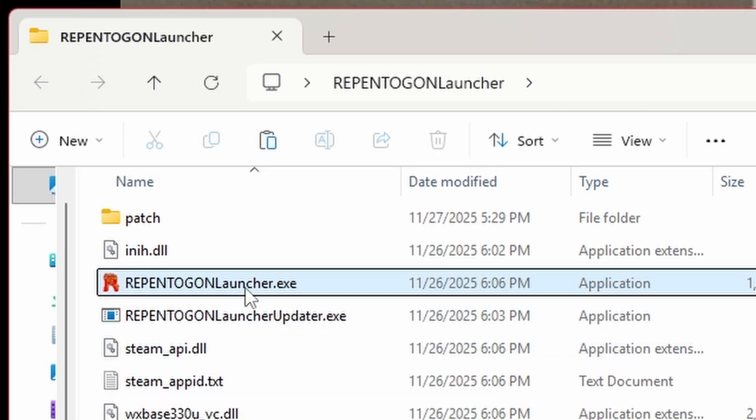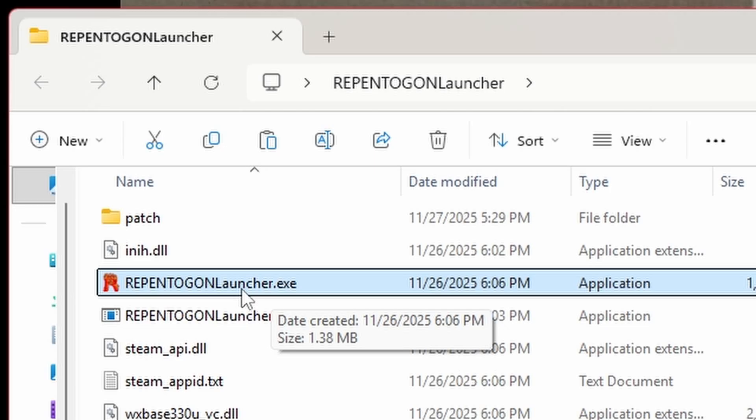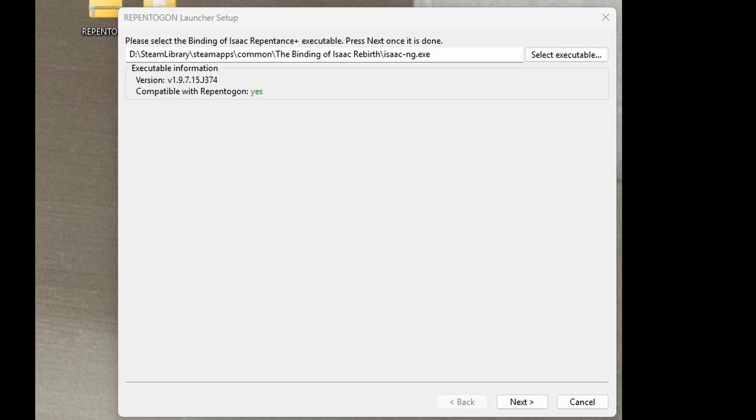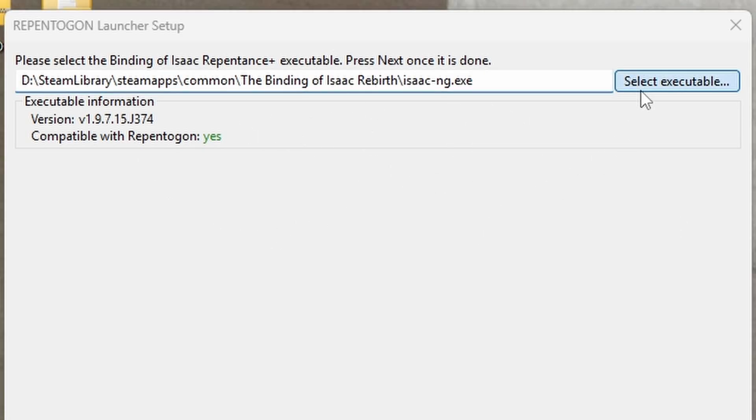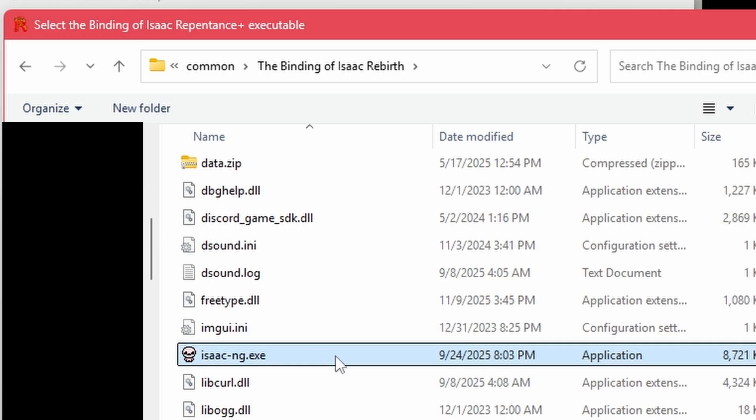Next, we need to actually run the launcher. Run RepentagonLauncher.exe or use the Repentagon shortcut that was created if you installed it automatically. When running the launcher for the first time, a window for the initial setup should open, asking for the location of the game's executable. This location may be automatically detected. If not, click Select Executable and locate the Isaac-ng.exe file in the game's folder.